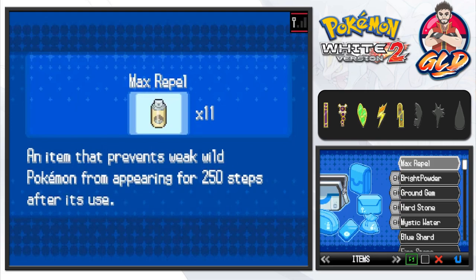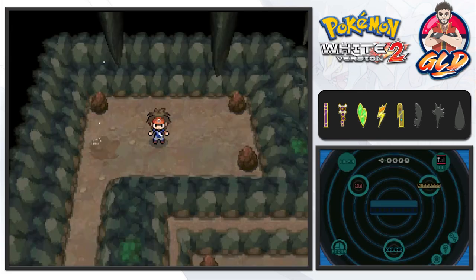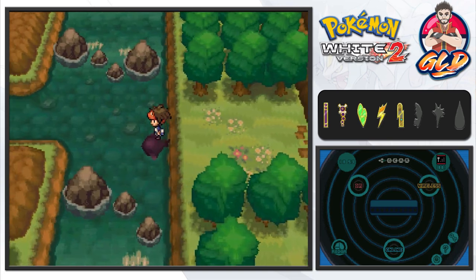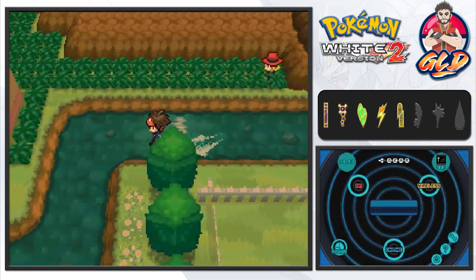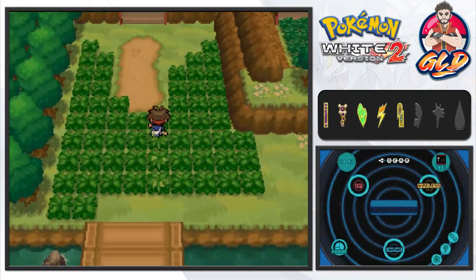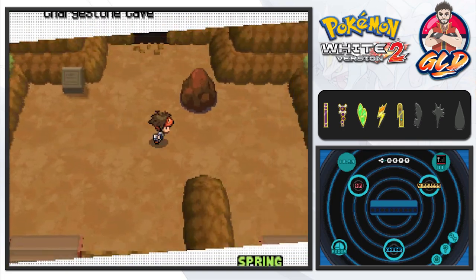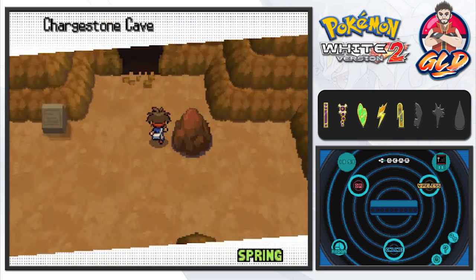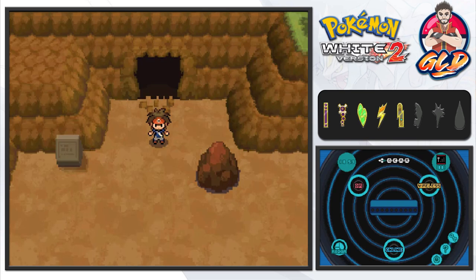In Pokemon Black and White 2 you will not be able to find Cobalion until the post-game. So we're going to use the Escape Rope and get out of here, then use Surf. The next journey is going to take us into Charge Stone Cave. We have enough Max Repels - that completes our adventure here. In the next episode we're going into Charge Stone Cave and we've got a little surprise going in there. If you want to make a small donation to the channel, click that heart button or the link is in the description below. See you guys!